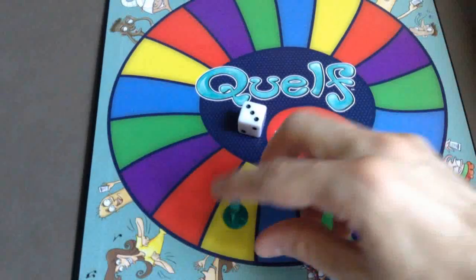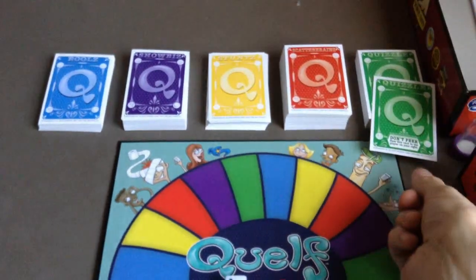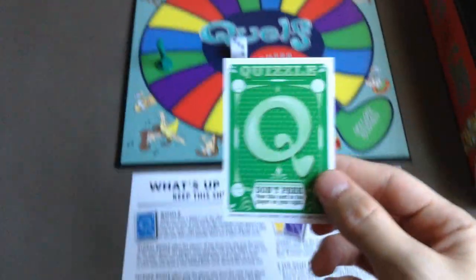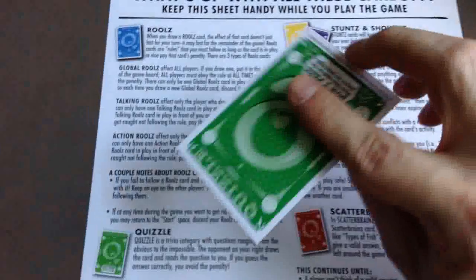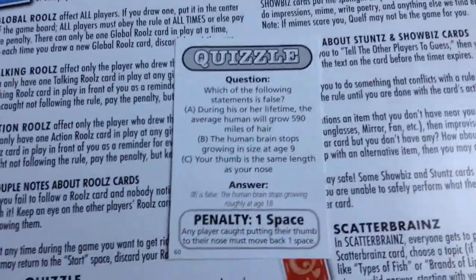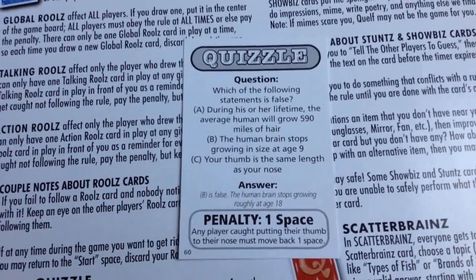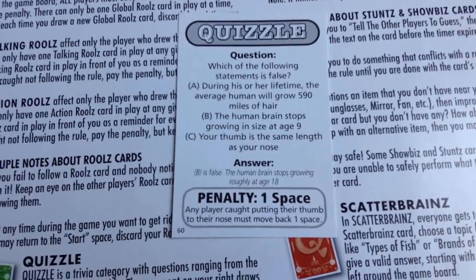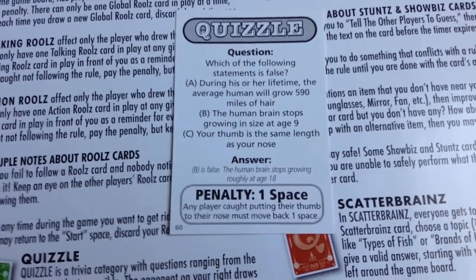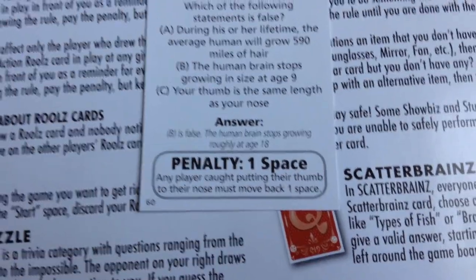Next roll is a three, landing on green — Gwizzle. With green, the person on your right draws and reads the card to you since Gwizzle cards are trivia. I'll read it myself since I'm alone. My question: 'Which of the following statements is false? A) During a lifetime, the average human will grow 590 miles of hair. B) The human brain stops growing in size at age 9. C) Your thumb is the same length as your nose.' The answer is B — the human brain stops growing at roughly age 18.